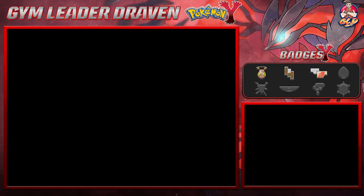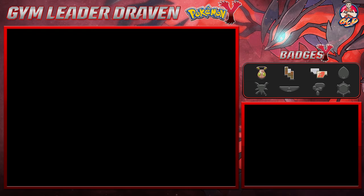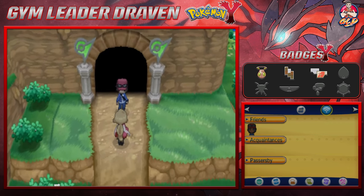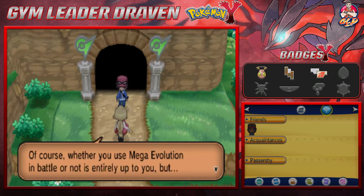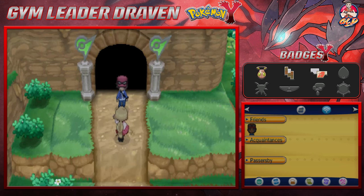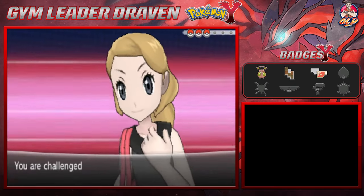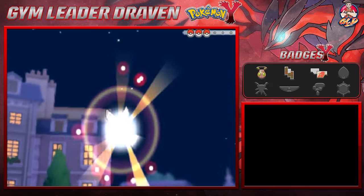We are going to be facing our rival right here, so we're going to be switching to Blade. Before we enter the gym, Serena shows up asking to see Mega Evolution. We're probably not going to use Mega Evolution - we don't have any Pokemon that can use it. Here we go, taking on Serena as she comes out with a Meowstic.